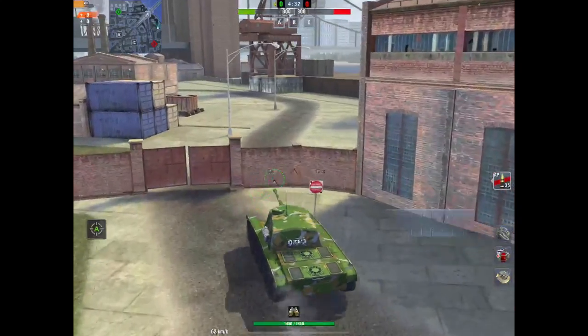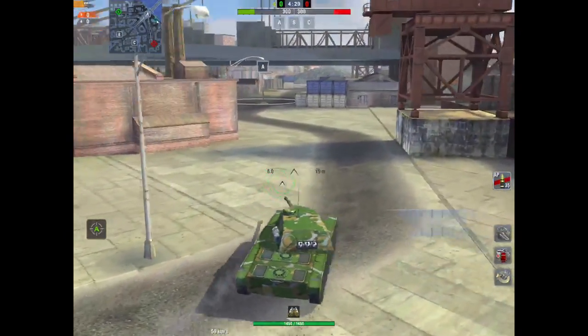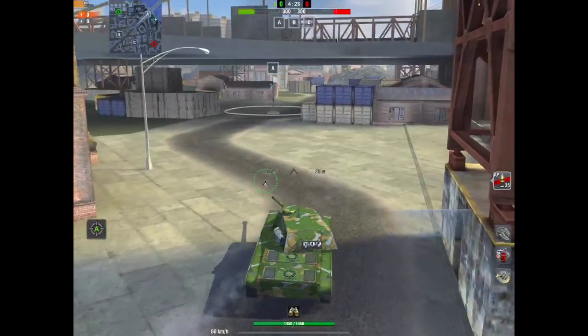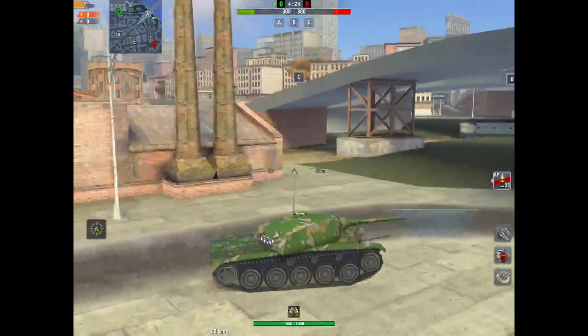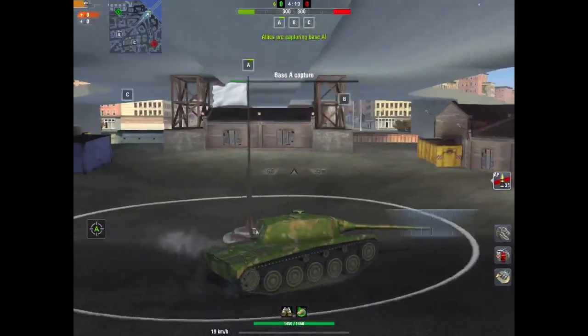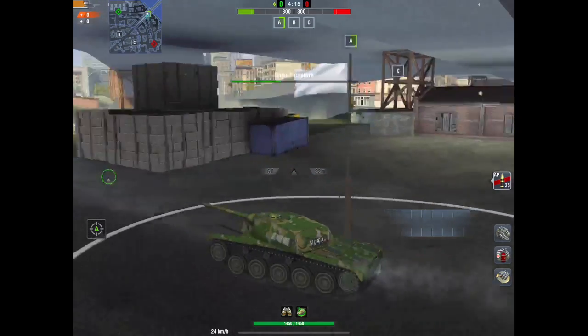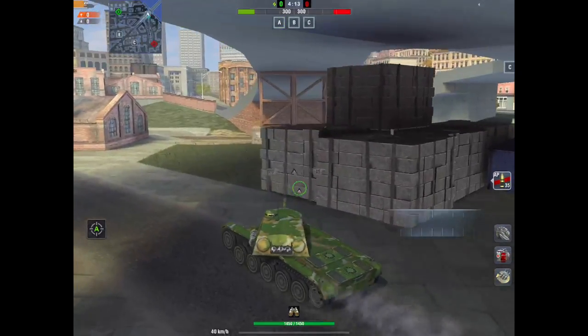We're now rolling down towards the A cap area — it's under the bridge. It's pretty exposed, down in a slight dip, but as you can see it has got good cover around it, so the chances are you can be in a good position here.